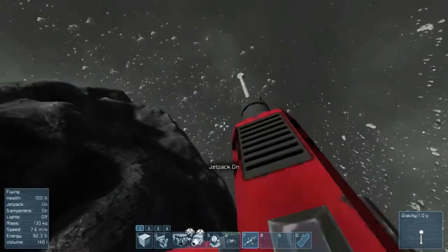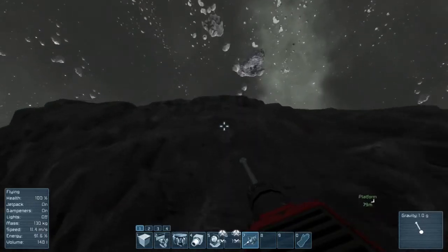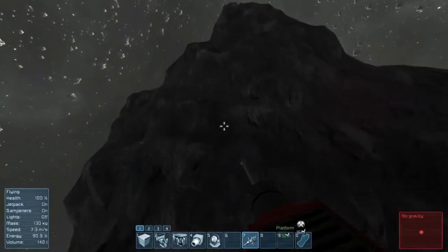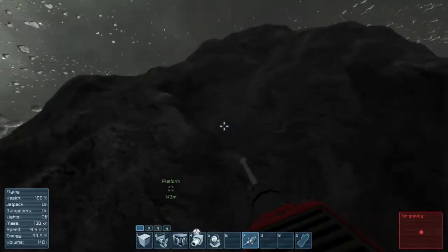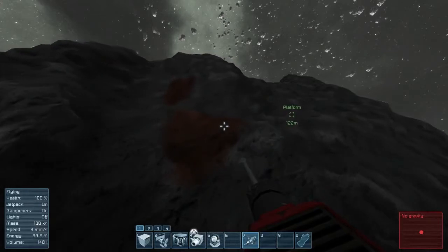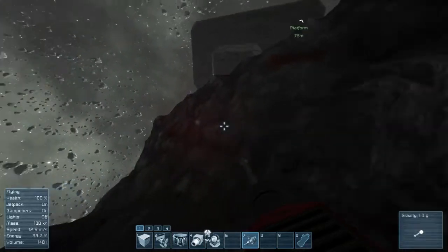We are going to find out what we are actually going to build a little bit later when our supplies are filled up a little bit more. It is really nice to have some more supplies that we can rely on, and that is why we are just flying around the asteroid to find out if we actually have some uranium here so we can power up our ship. Maybe later in our process we can have some solar power going on, but we will just see.